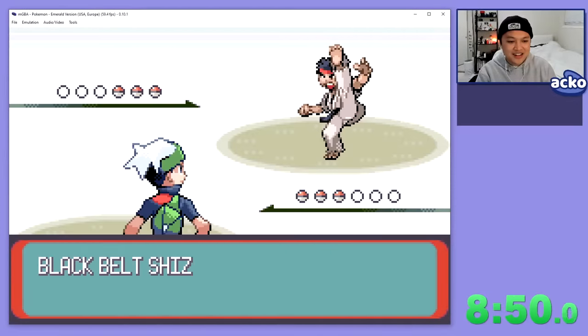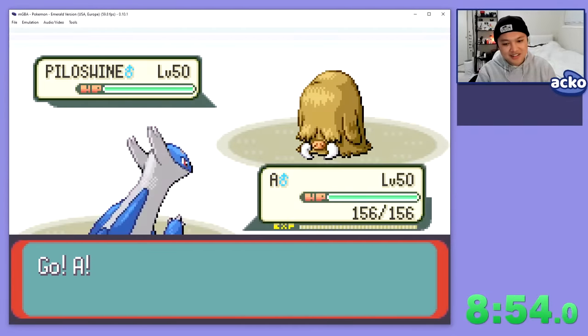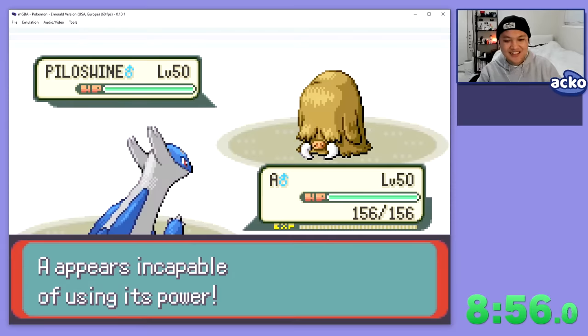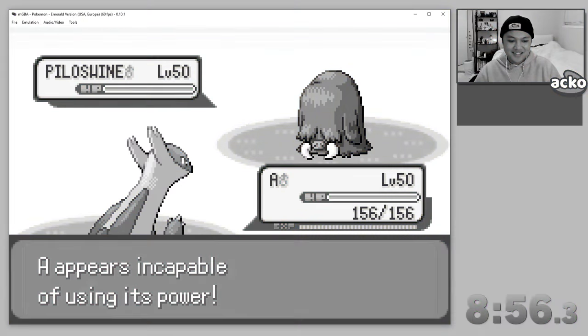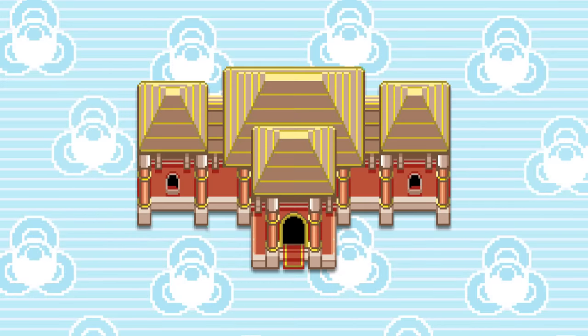We then start the second set of trainers, which means the difficulty will get slightly harder, and turn one it happens again — Latios gets cold feet. At this point you're probably wondering why Latios is throwing so hard, and I can explain, but to understand that we have to dig into how the Battle Palace really works behind the scenes.